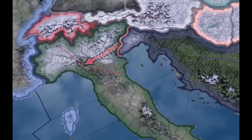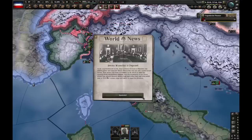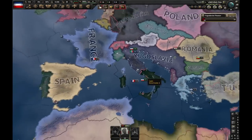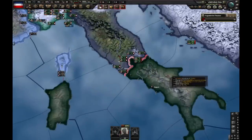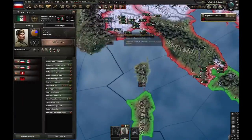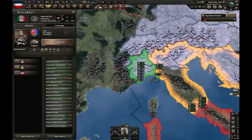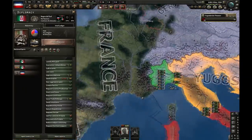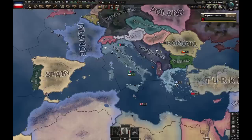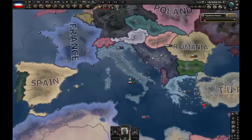Have you ever tried to defeat Italy in HOI4 just for Benito Mussolini to be deposed and Italy splits into civil war? This has probably happened to you before — Italy splitting randomly into two countries: one that you fight against which is still fascist, and the other one which is non-aligned, called Reino del Sud, which becomes your puppet with really high autonomy. There are three, or actually four ways you can prevent this from happening, and today I'm going to show you all of them.